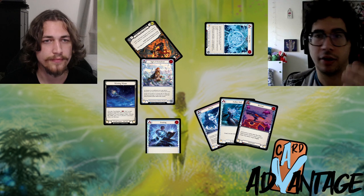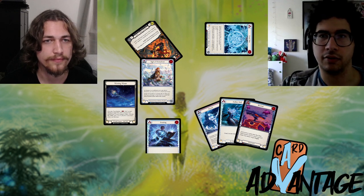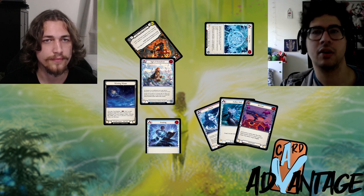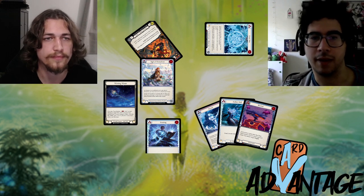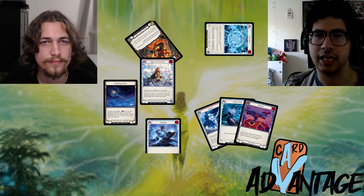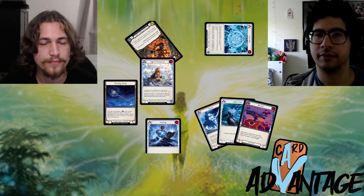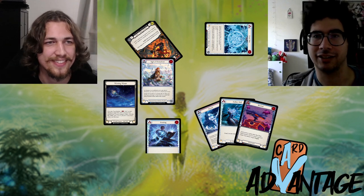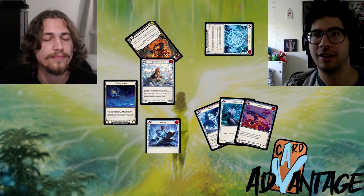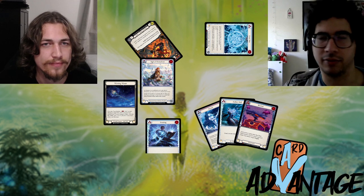As Icelander you attempt to stop the opponent from gaining maximum value from their cards. With Frostx your Frostbites deal even more value, which when you do the math comes out to an advantage for the Icelander player.